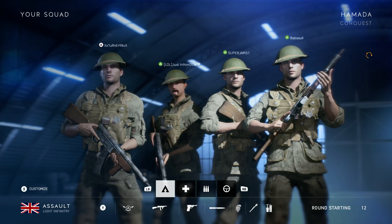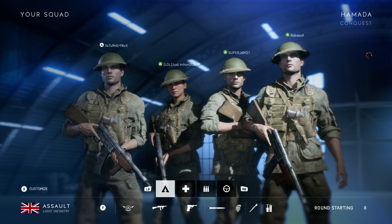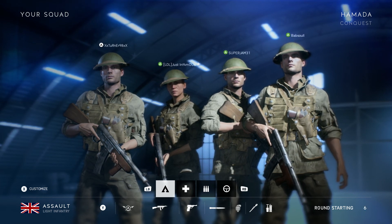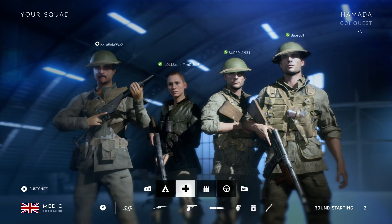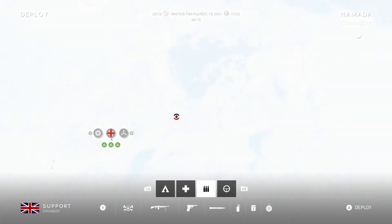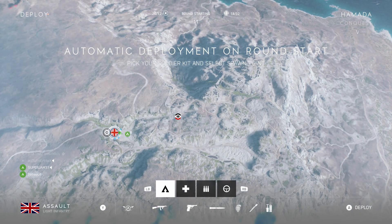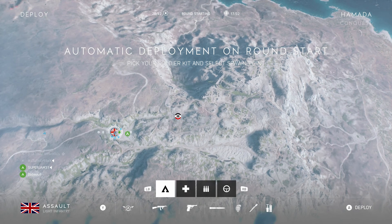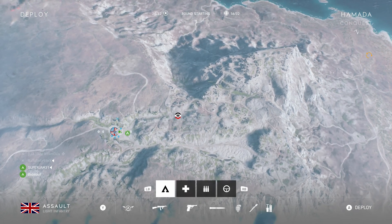Here we are — our first ever game on Battlefield 5. That was a weird loading, looked like the graphics weren't very good. However if you look at it — what the hell's going on there? The screen's just changed. It's the start of a game on Conquest, we are in Hamada. Pretty big map by the looks of it, looks like a hot area.